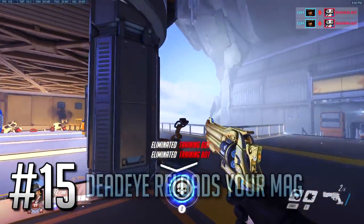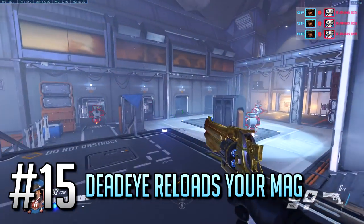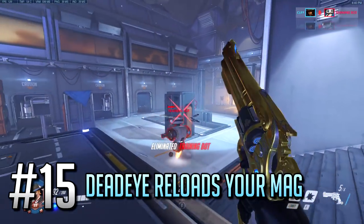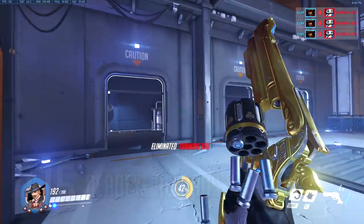Number 15: McCree's Deadeye automatically reloads your magazine, and every shot you fire during your ultimate obviously decreases that by one. If you can't land your shots reliably, getting that ultimate is very easy, so you could potentially use it for a quick reload in sticky situations. A very situational tip for sure.